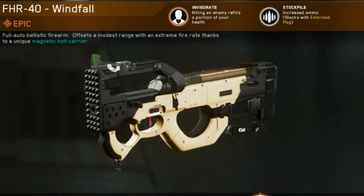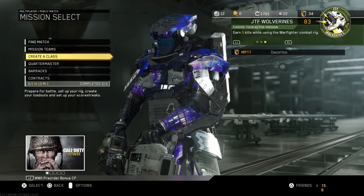Hello Hyperspace, my name is Davantos and this is a really quick Infinite Warfare video. I'm not feeling so well so I'm going to make this quick but really helpful. We're going to look at a very powerful class that I discovered using the FHR 40 — preferably the Windfall variant, but other variants will work just fine.